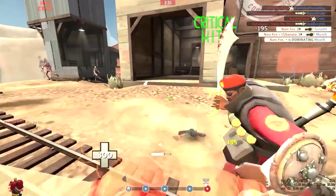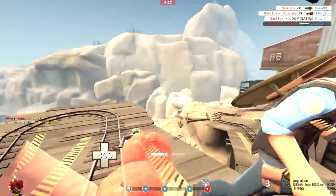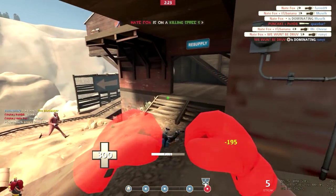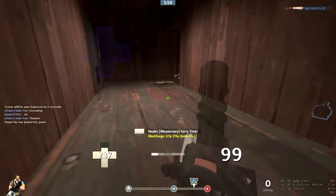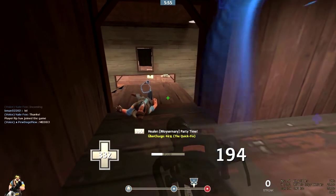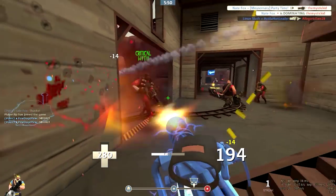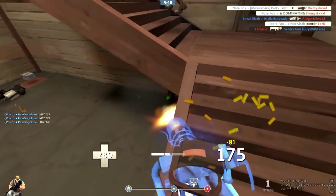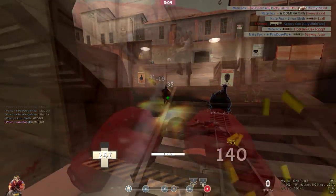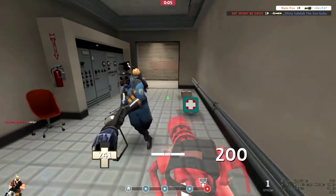First off we'll just go over the stats a little bit so you can understand what this weapon is and what kind of things you can do with it. The Killing Gloves of Boxing is a melee weapon for Heavy that has about a 20% slower firing speed, but every time you kill someone with it you have guaranteed crits for five seconds. So you can only imagine what kind of chaos could ensue just by killing one player — you punch them to death and immediately bring out your minigun and do insane amounts of damage. It's like you have a mini critskrieg at your disposal at all times.